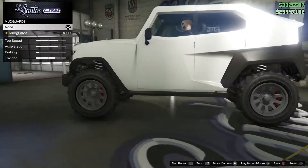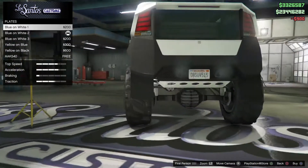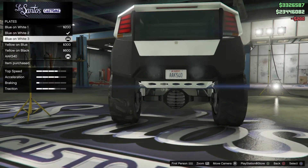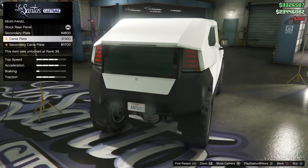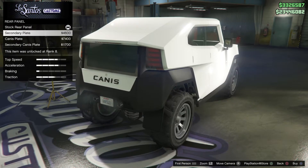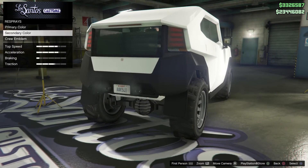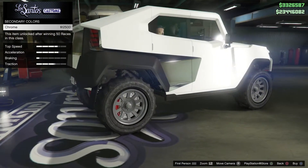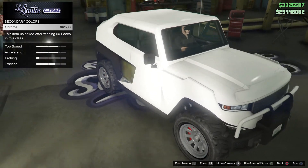We won't bother with any liveries for now. Mudguards — yes please. Plate, custom, assay exempt. Rear panel — oh I see, it's just that bit there. I thought it was doing the black bits at the side, but it wasn't. Respray a secondary colour — wait, that's the secondary? Wow, that's cool and weird.